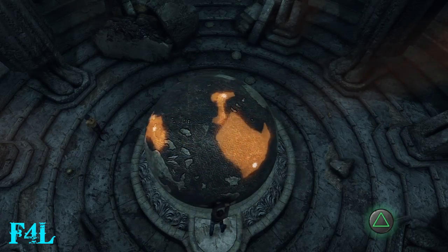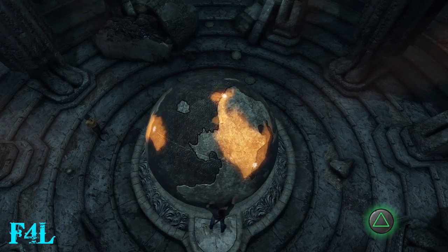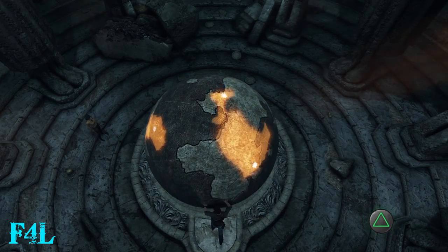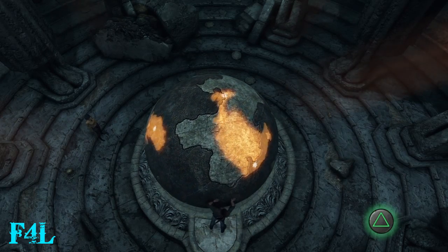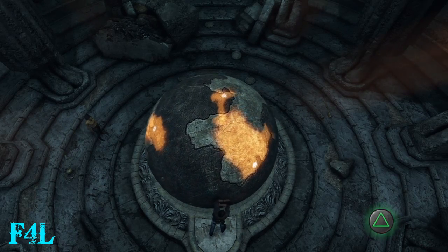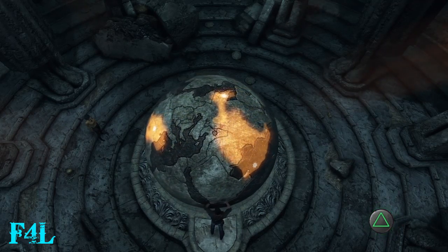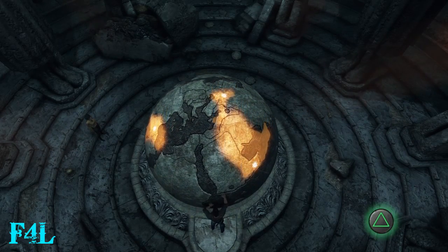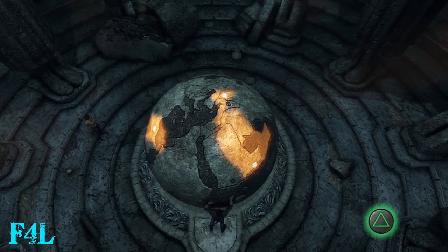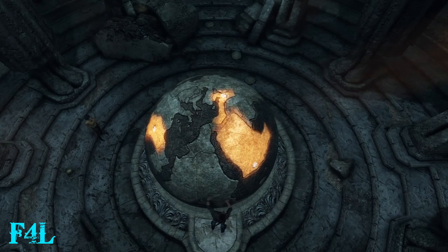Once you open up that second gate, you just have to go into the motion of rotating this globe. The area you need to get it to — those two white dots at the top and bottom — are easy indicators to figure out where you need to roll the globe to.